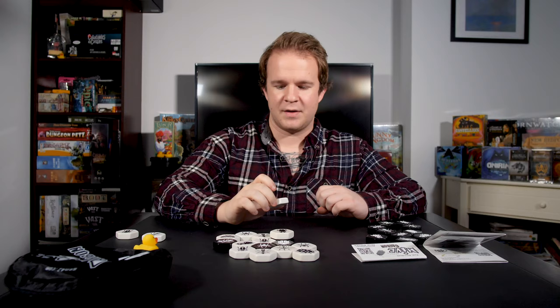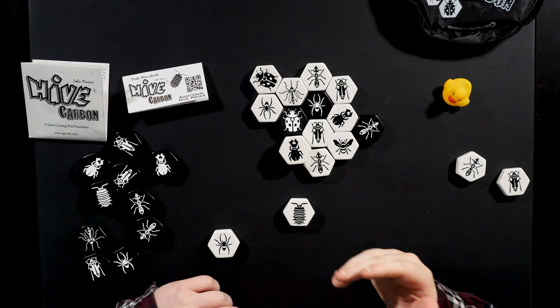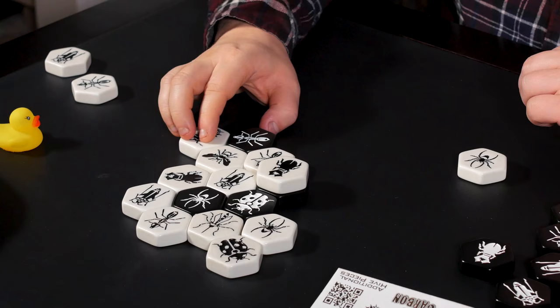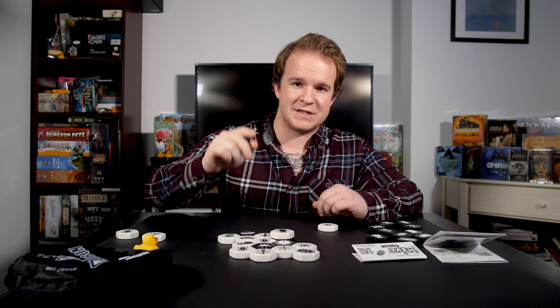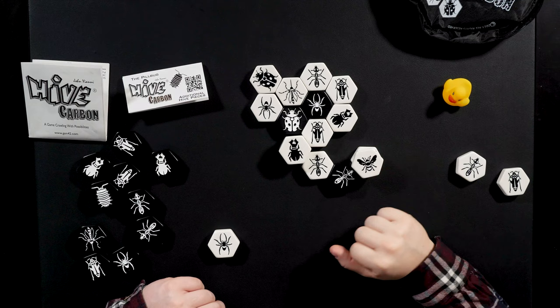The pill bug is a very interesting creature. It allows you to lift and move a creature that you're sitting next to. So if the pill bug was on the board, you could lift up an adjacent ant, place it on top of the pill bug, and then drop it off next to the pill bug as long as it's still connected to the hive. The same is true with your queen. The pill bug is the only tile that allows you to rescue your queen from being surrounded on five of its six sides — it can pick up the queen, place her on top, and drop her down right next to it.